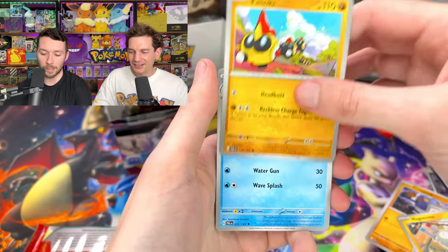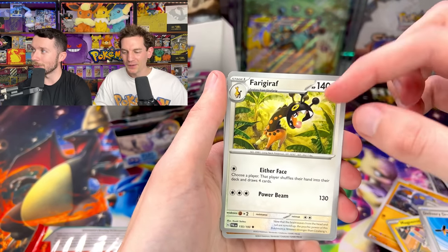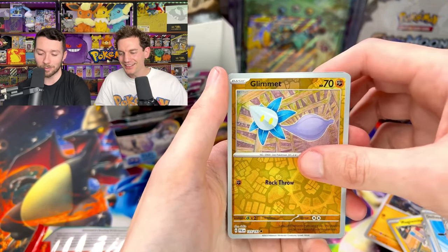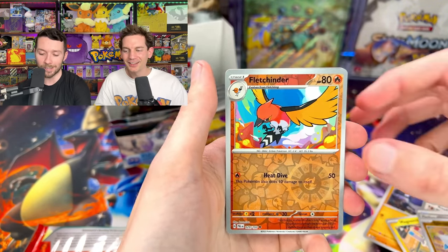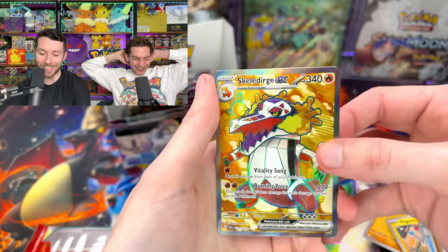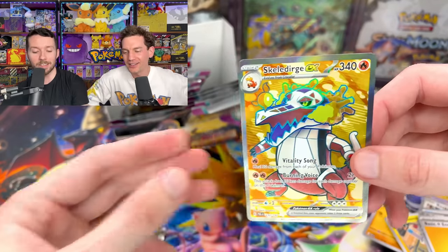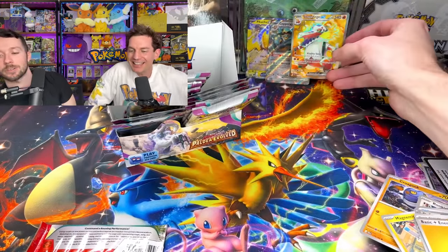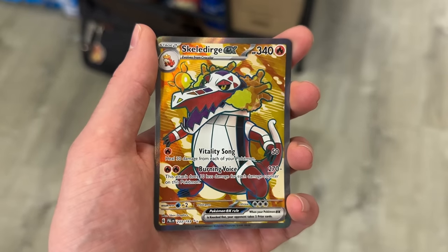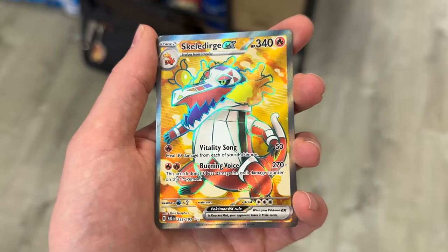Come on last pack — let's go. Bayleef, Quaxwell, delivery drone, Copperajah. Took me so long to even figure out how to pronounce that one. All right let's see it. Oh not too bad — Skeledurge EX full art! That's a sick one out of the six. I'd say it's closer to a draw. Skeledurge full art — that's nice. My favorite starter now. It used to be Meowscarada but Skeledurge grew on me over the game.